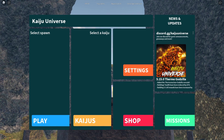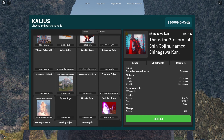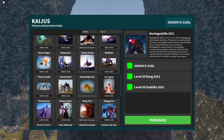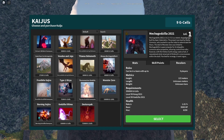Welcome everyone to another video. In this video we will be getting the Mechagodzilla 2021 in Kaiju Universe. I have level 50 Kong and level 50 2021, and we can now purchase it for 350,000 G-cells. We just purchased it — I've not seen this before and its stats are really nice so far.